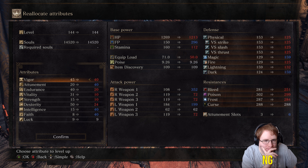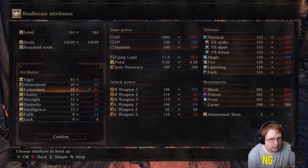Let's put Dexterity down a bit and get more Attunement. I think we'll go with that - that seems all right. No, actually - 40 Vigor, 40 Attunement, and we'll get some more Endurance.